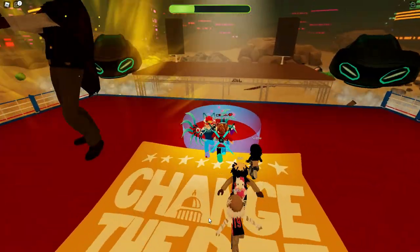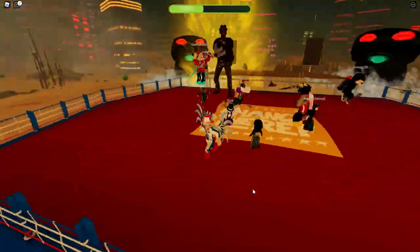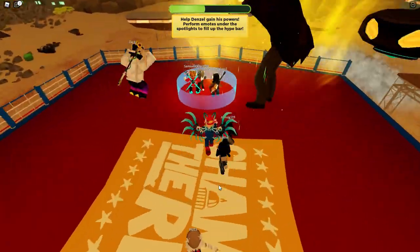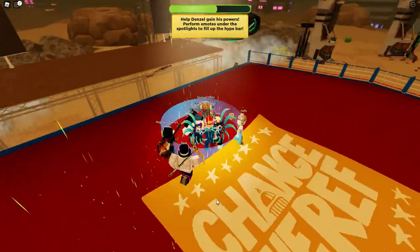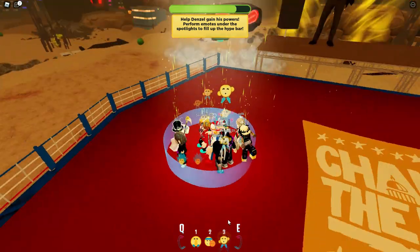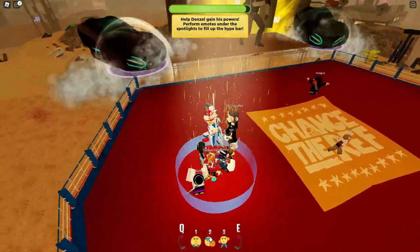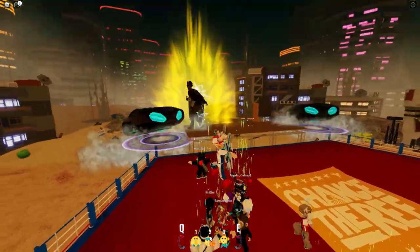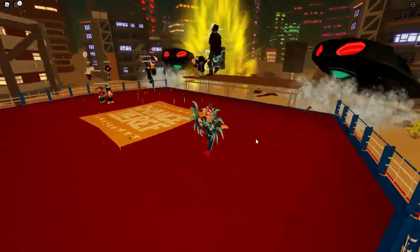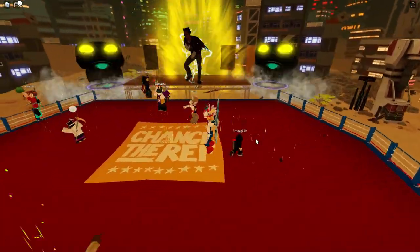The next objective: all you have to do is keep going around to these little circle areas and doing emotes inside of them. Sometimes during the song when he's powered up, there are no circles available, but basically just find these circles and dance in them when you can. You can see on the top there's a little bar, and when that gets to the end, he's all powered up and got everything he needs. As long as everybody in the server is finding these and dancing inside of them, it's not hard.